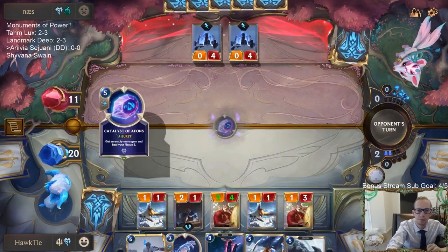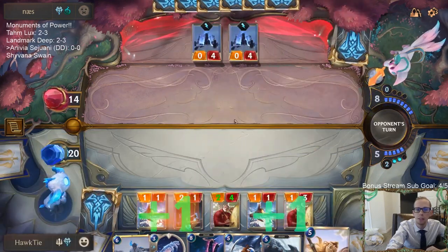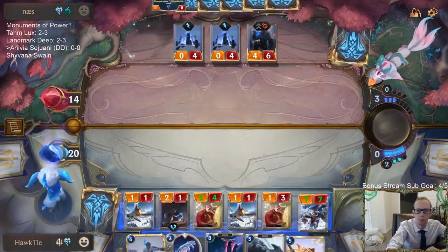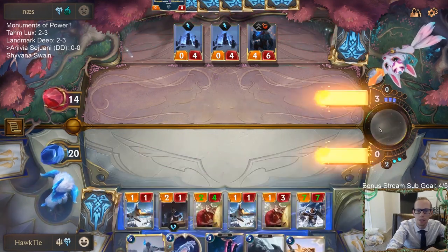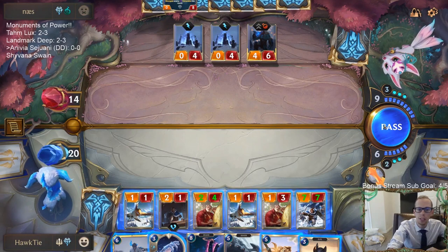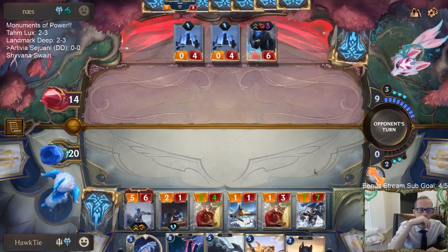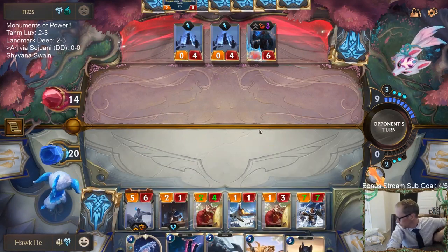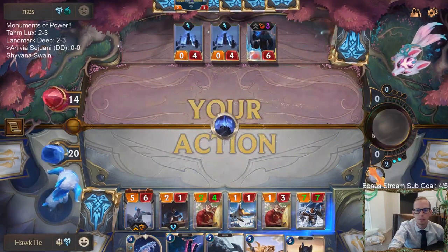That's a lot of ramp — turn 5, they get 8 mana, so they could play Infinite Mind Splitter here on turn 5. So now if I go Sejuani next turn, I don't have Flash Freeze also available. I could go Sejuani and they could go Ruination. I don't think I play around Ruination — let's say they Ruination, they have 5 cards and an Ice Pillar in hand, and I have 5 cards. So it's still pretty even, barely even, even if they do have Ruination. That's probably worse for me than Ruination.